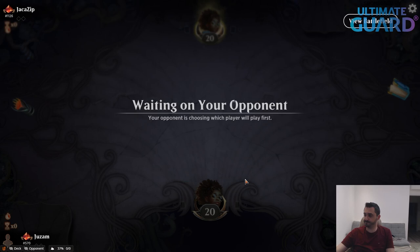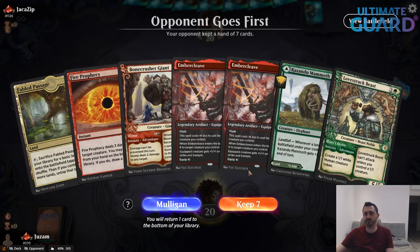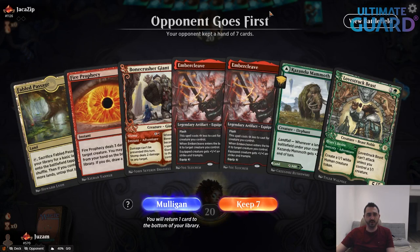Monogreen — yeah, you don't want to play against Monogreen either with Monored. Basically anything featuring Love Struck Beast, Bonecrusher Giant, Ooze, and Great Henge — that's another ball game.